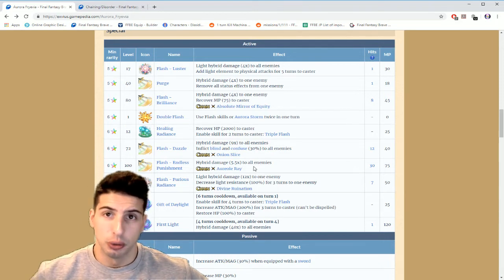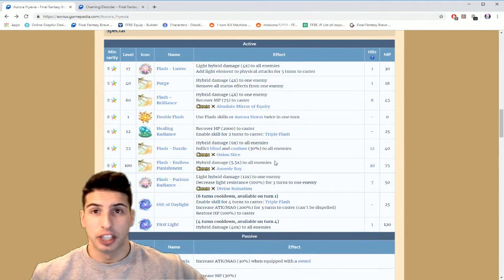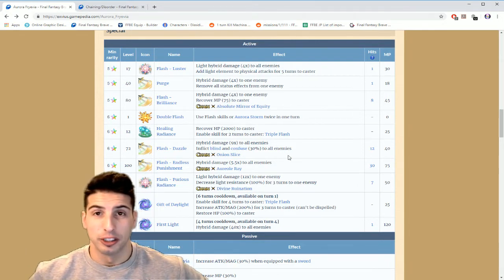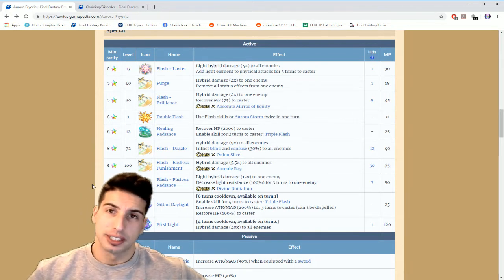If you guys have your Lunaras ready — and in the future you'll be able to chain with Axe Star because Axe Star is gonna be able to do the Aureole Ray — the amount of chaining is insane. On the JP version, sometimes my chaining goes up to 169 if you have three characters chaining with Aureole Ray.